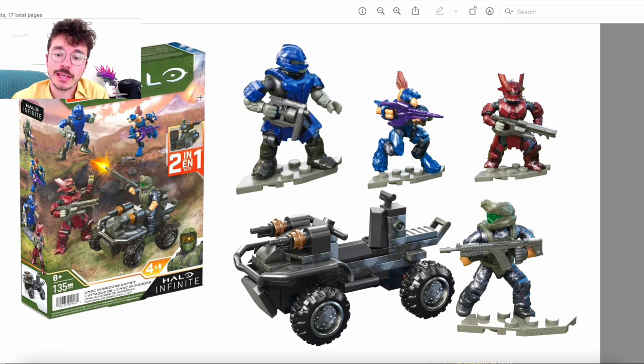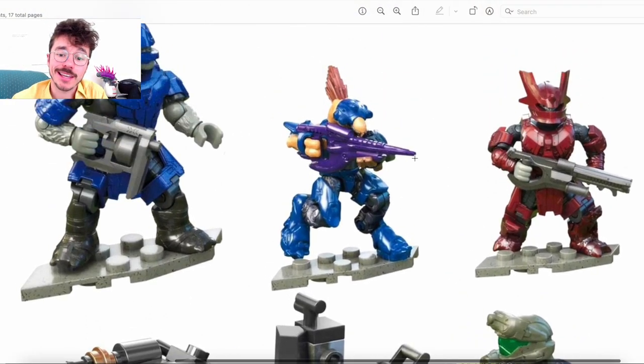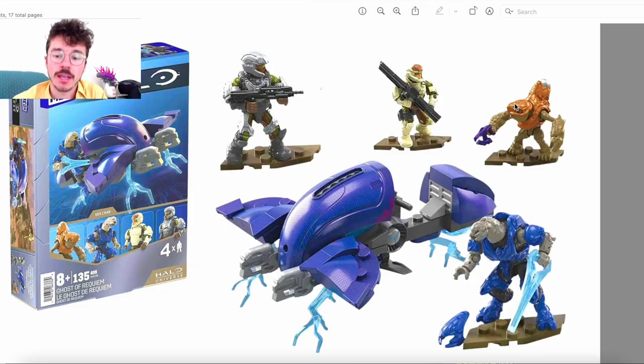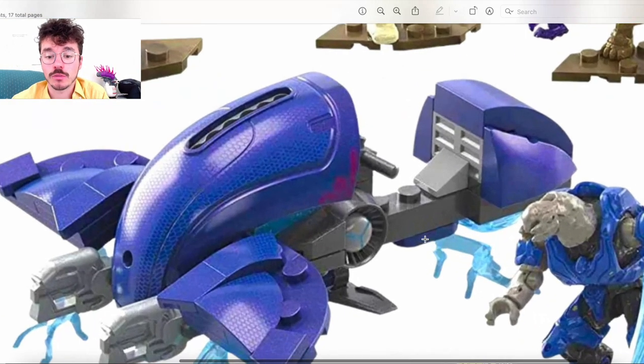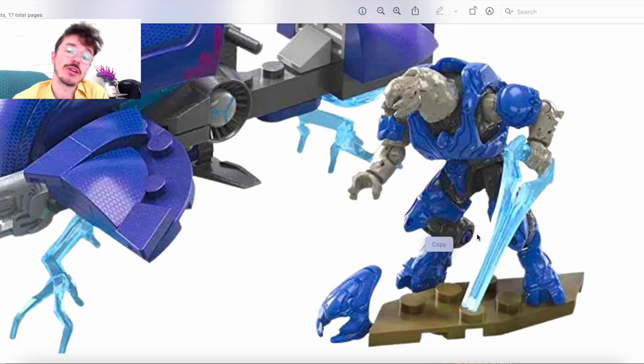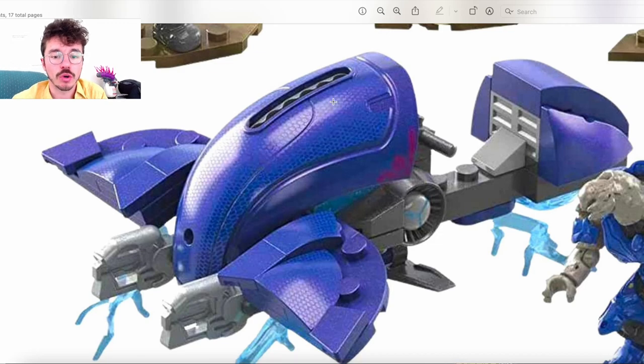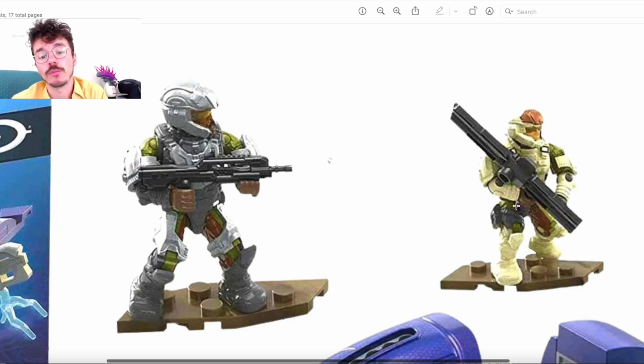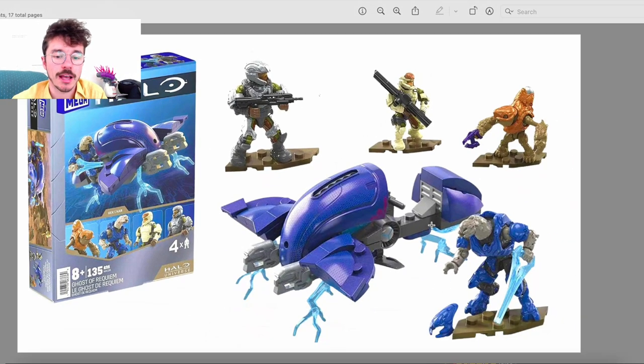Gungoose Gambit is our third iteration — comes with that Brute Captain, Brute Miner, a Jackal Sniper, and a Recon Marine. This is a quality set. It's the debut of the Commando Rifle. And that Brute Captain is exceptional. Then the Ghosts of Requiem — one of the best sets ever made, honestly. Gekal Haar stood out and had a lot of printed detailings I was not expecting, with that gorgeous honeycomb effect — absolutely outstanding. Then these two Marines, brand new Halo 4 removable helmet Marines — just absolutely gorgeous.